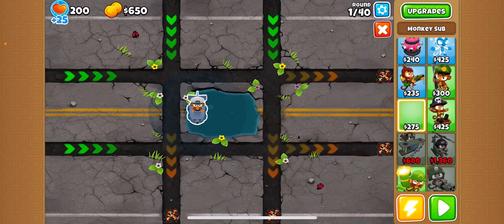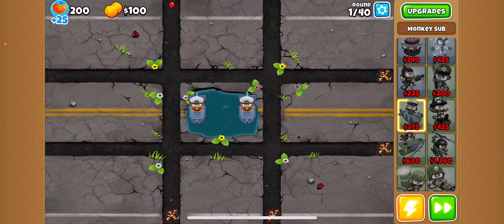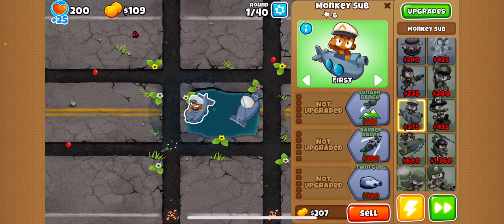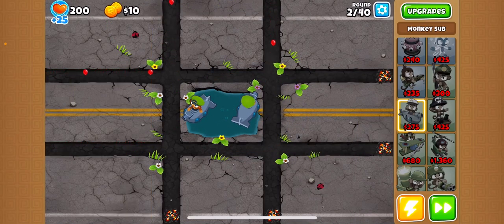First, put down two subs inside of the pond. Give both of them longer range. This should keep you alive until round four.